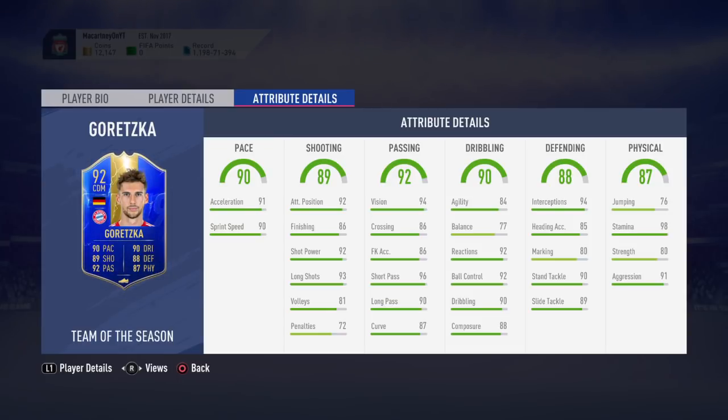This card genuinely does look like it's going to be worth it. Into the dribbling stats: 90 dribbling on a CDM — out of this world. He's got 84 agility, which is very, very good for a six-foot-two player; he's going to feel very agile on the ball. 77 balance — not the greatest, but balance isn't that important for a CDM. He's got 92 reactions, 92 ball control, 90 dribbling, and 88 composure.